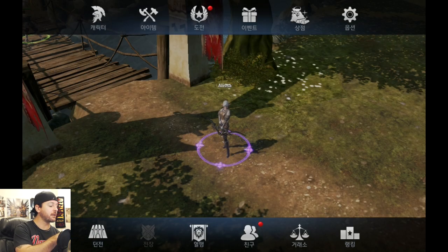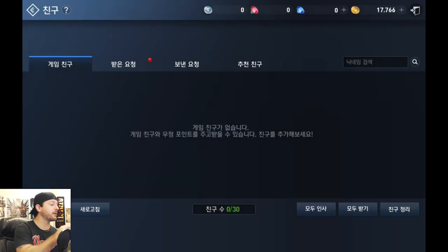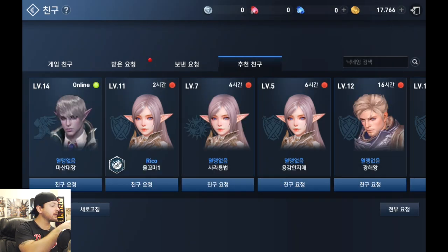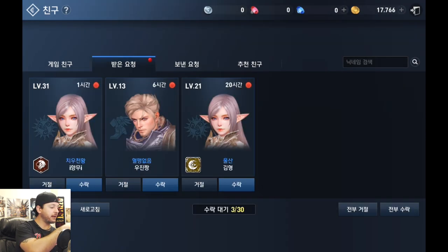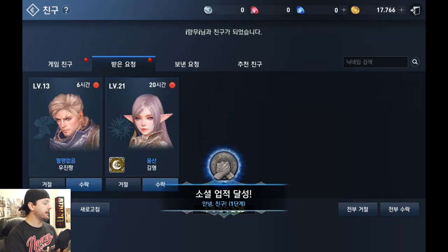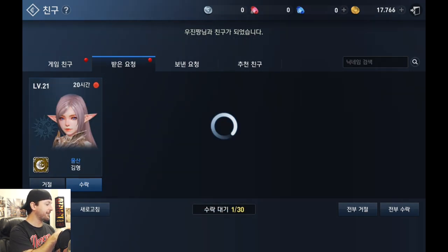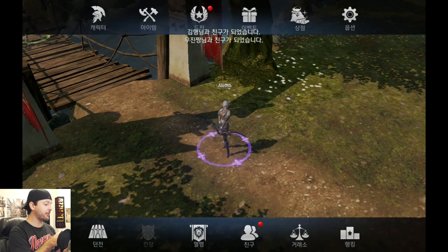The next icon with two heads is your friend menu — it looks like it shows people nearby and friend requests. Following the red dot, it seems like I can accept three friends by pressing the blue button there. That looks like a friend acceptance result of some kind.